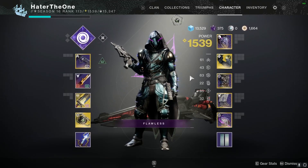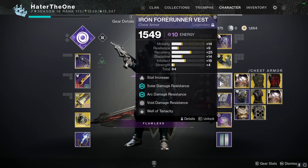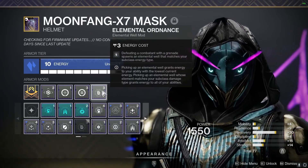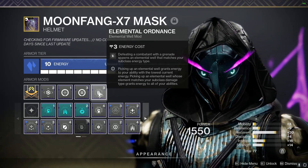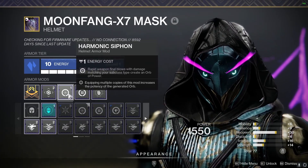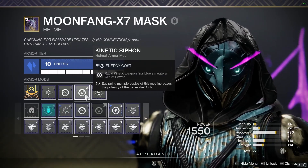Now let's talk about the mods that make the build. You'll need at least two armor pieces that are void — the rest can be whatever you have. On my helmet I'm using Elemental Ordnance so grenade kills create a void elemental well, generating resources for mods like Well of Tenacity and Volatile Flow. Next to it I'm using Kinetic Siphon and Harmonic Siphon so kills with my kinetic weapon or a weapon matching my subclass type create orbs of power to get Devour going.